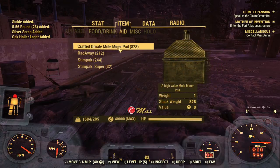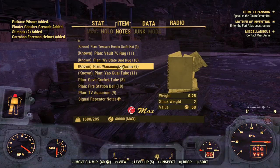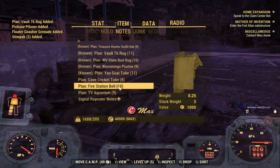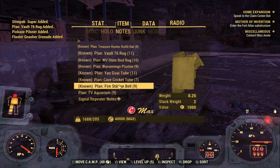We're going to talk about the new rewards and plans that you can earn through the Mole Miner pails. In the previous videos, we went over a few of the newest ones, but they have actually added three new ones to the list: the aquarium, the cave cricket, and the fire alarm bell.